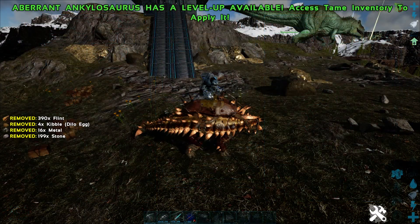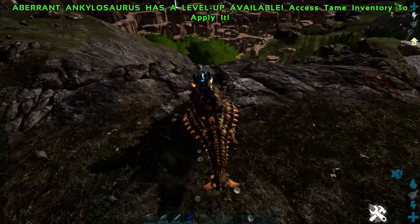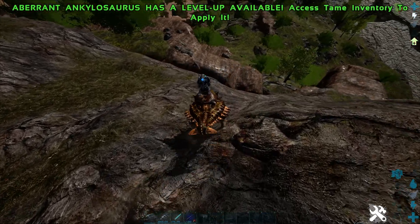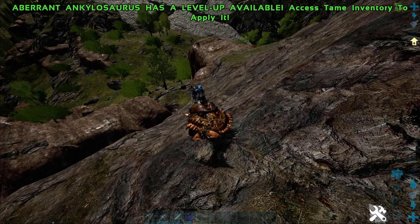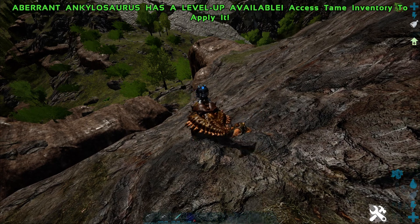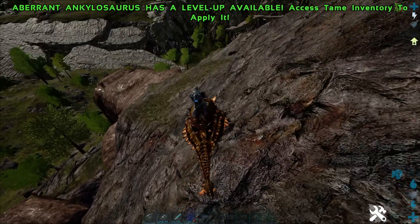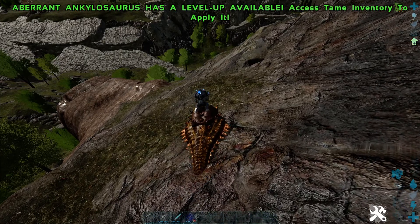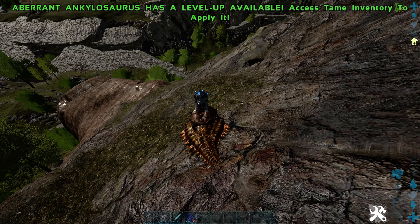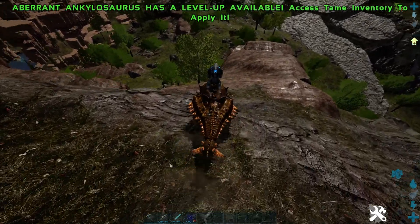In my opinion, one of the best dinos in the game — every alpha tribe is going to need them, and any tribe that wants to progress will need them. They also get salt from raw salt nodes, sulfur from Scorched Earth and Ragnarok, thatch, stone, rare mushrooms, rare flowers, sand, and wood. A lot of tribes also use them as berry gatherers.